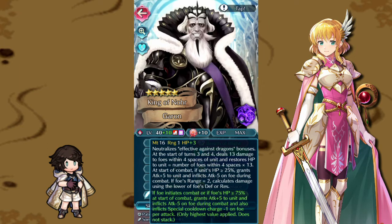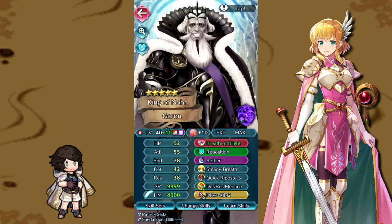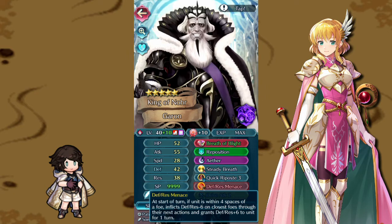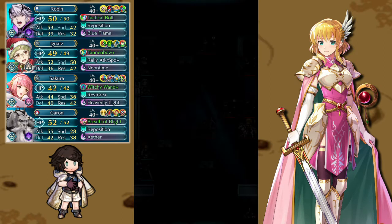Finally, our favorite newly refined bad dad Papa Garen is here to smash through the opposition. His new refine provides chip damage, which can make or break a matchup in abyssal maps where enemies have so much HP — 13 extra damage can really swing things. It also gives him sustain so he can fully recharge when swarmed. Steady Breath charges Aether faster, QR gets guaranteed doubles, Drive Attack helps Ignats and Robin get key kills, and Def/Res Menace compounds his ability to swing stats.